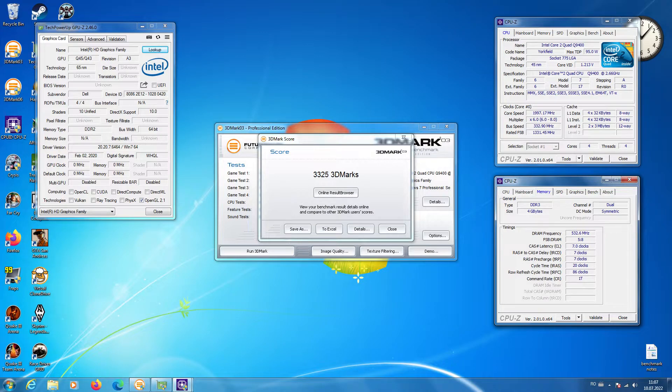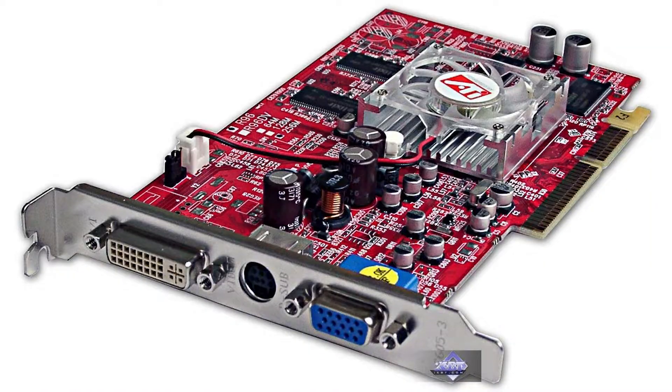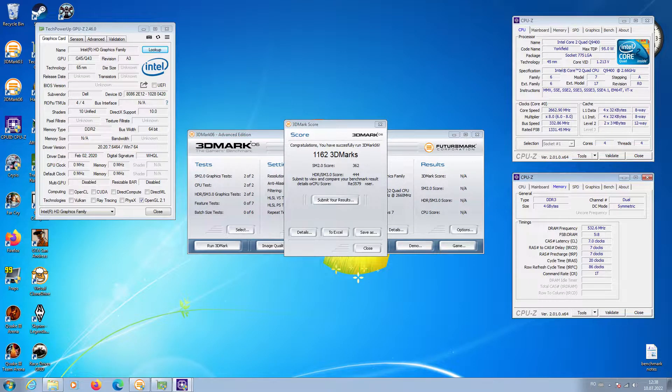Starting off with synthetic benchmarks: in 3DMark 03, we get 3325, which means it's on par with or slightly worse than a Radeon 9600 Pro. In 3DMark 06 at 1280x1024, we get 1162.